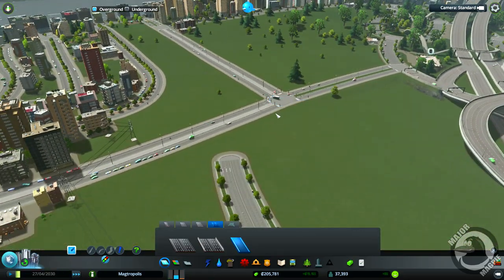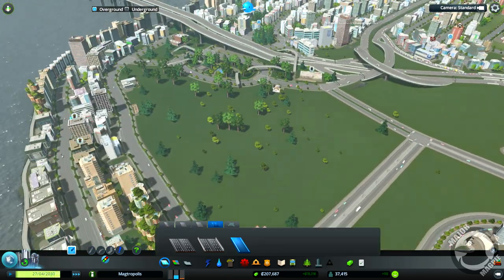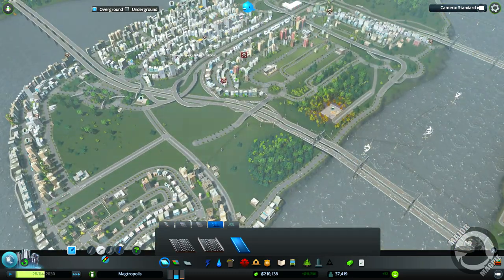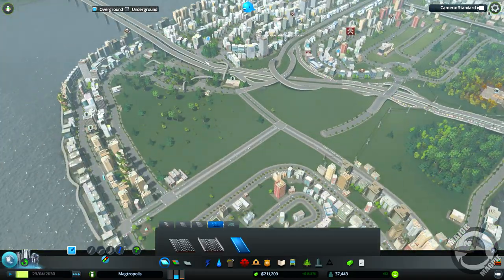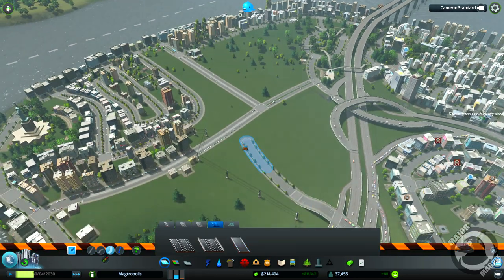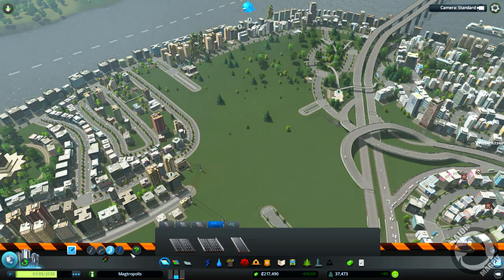Right, which brings me to my next point — we are going to have to give these guys a way of getting off this road and into this part of the city, because at the minute they seem to be coming off there and going all the way around here, which just is not good and it isn't going to work. So this episode we are going to construct the wonderful oval about that I spoke about in the last episode. Let's get rid of all of this and we're going to need two roundabouts.